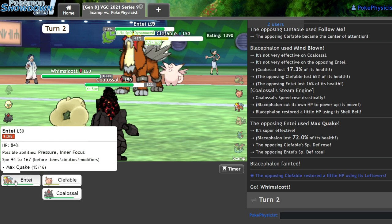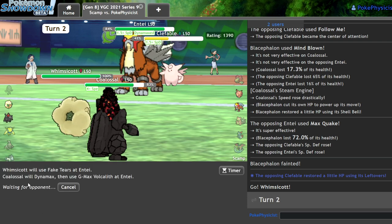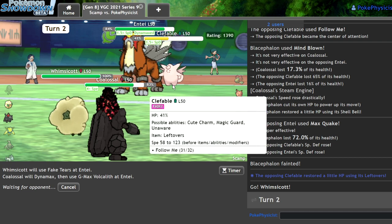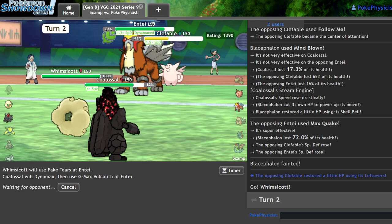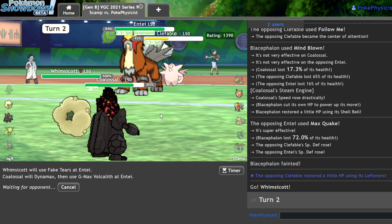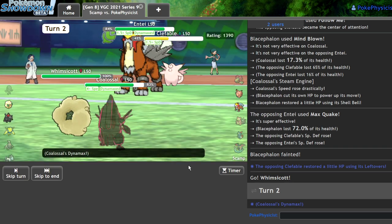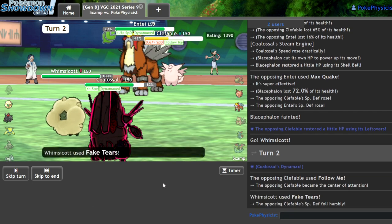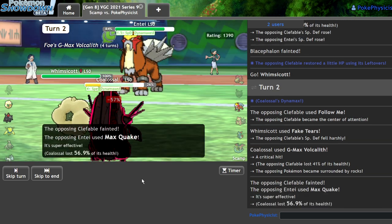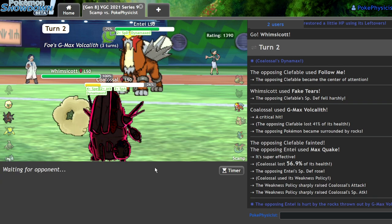I can attempt to Fake Tears the Entei and go for a Max Vocalith. They're probably just going to Follow Me it away, but that's whatever — I'll just take the Clefable then. At this point they really don't have much for the Slowbro. I'd like to deal with Slowbro with a Max Overgrowth but I don't think it's going to be dealing as much as I need it to. I get a Critical Hit there — definitely didn't matter from that range. They go for the Quake. I'm going to live that, get my boost. As soon as I saw they weren't Life Orb I was fine.